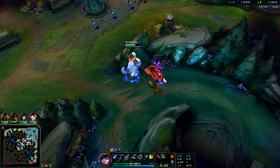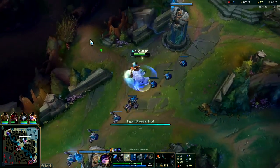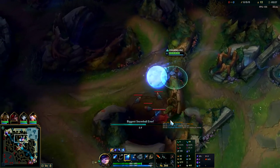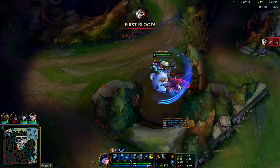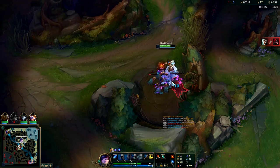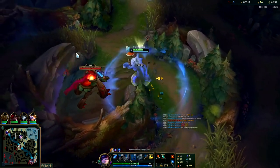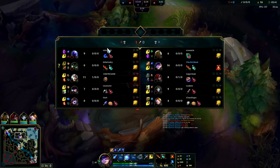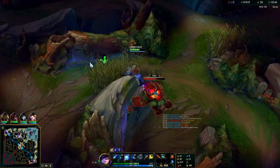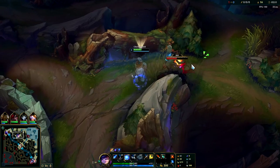For your runes, you normally want Phase Rush — it's your best keystone, it's very reliable. Secondary tree: you can either go for Precision for tenacity and Triumph, or you can go for Domination for Cheap Shot and Relentless Hunter. Both are really really good. I'd say the Domination tree is definitely more aggro and better for ganks; the Precision tree for Nunu is kind of just better for dives.